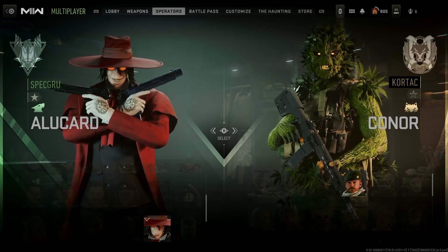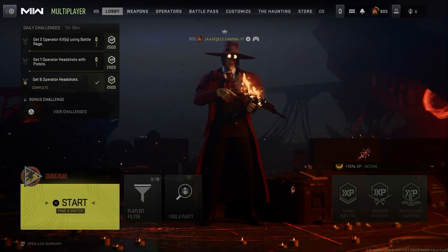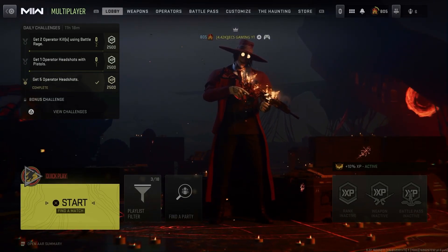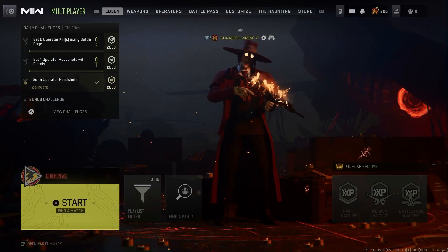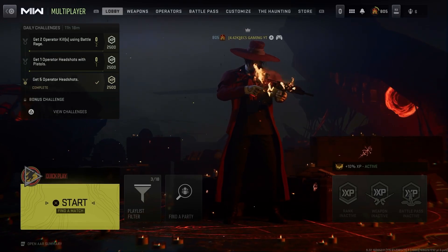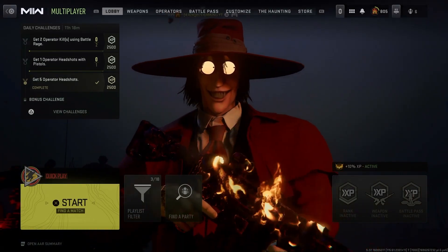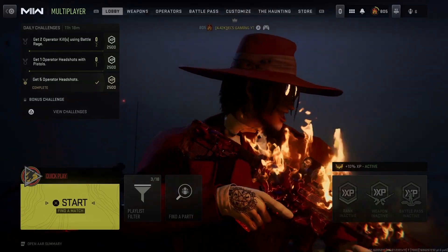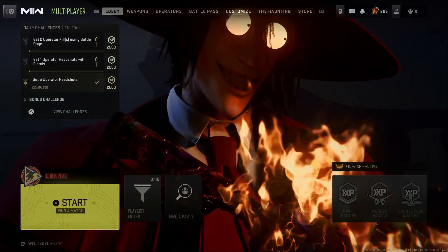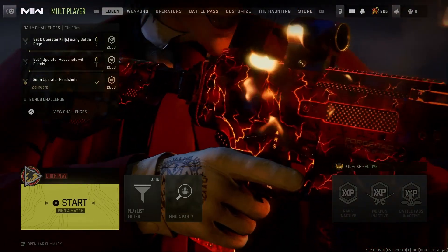Overall I really do like this bundle. I do wish we got more variety of weapons. I'm assuming that in the anime he does use akimbo pistols, but they could have just gave us a set of akimbo pistols instead of two different pistols. They could have gave us the PDSW and another weapon alongside the pistols. But other than that, I do like this bundle a lot — it looks really cool. Operator-wise I'm definitely happy with this pickup. The finishing move is really good as well. Let me know what you guys think in the comments below — see you guys in the next one, peace.